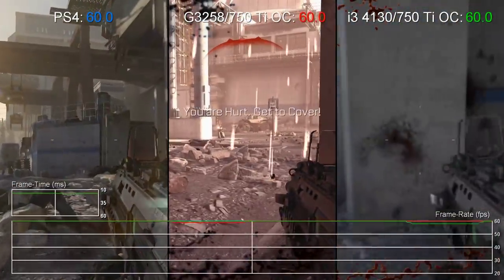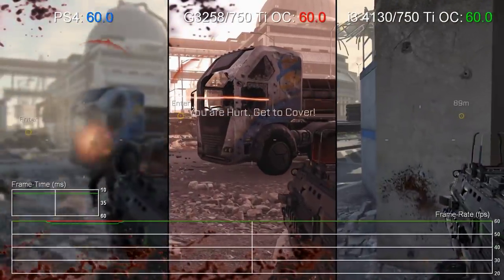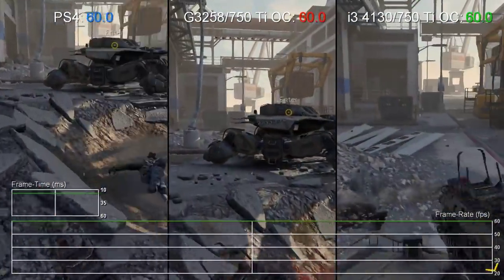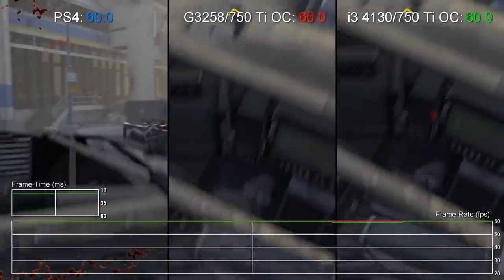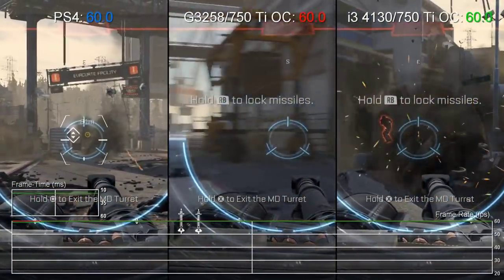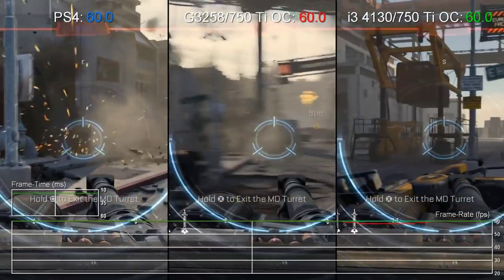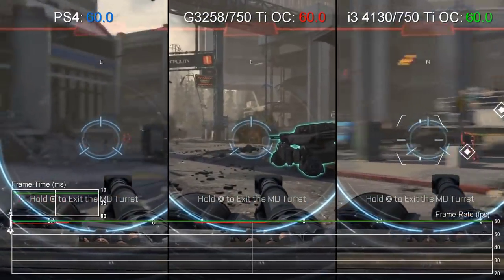So overall, interesting results. A cheap PC can match PS4 performance in many games, at least for now. The GTX 750 Ti acquits itself admirably in delivering a PS4 level of GPU performance, and obviously there's an upgrade path available for much higher levels of performance if you want it. But it's in the CPU where you really have to think carefully — do you take the budget price point of the G3258 to make your build as cheap as possible, or do you spend more on an i3 for increased stability, compatibility and performance? Personally we'd take the i3, or even consider choosing an older Socket 1155 motherboard and buying a second-hand Gen 2 Core i5 for much the same money.